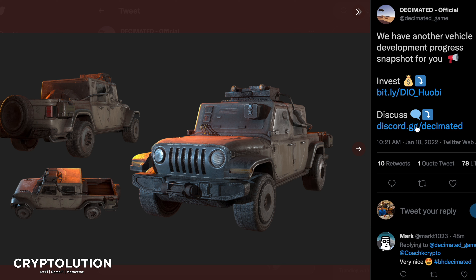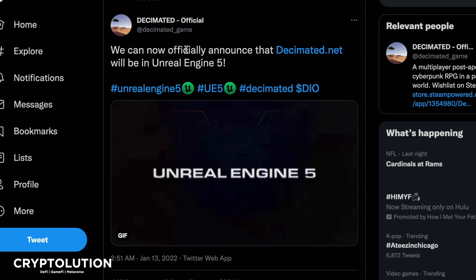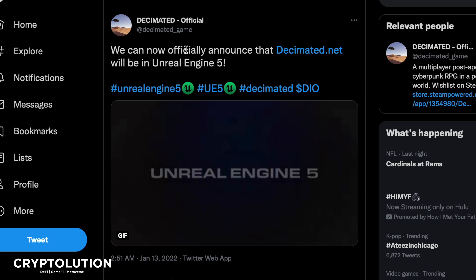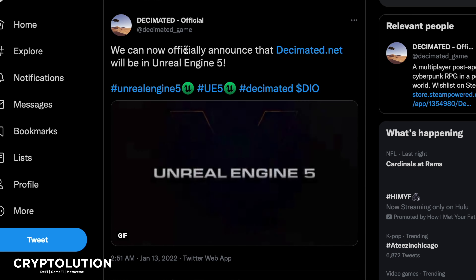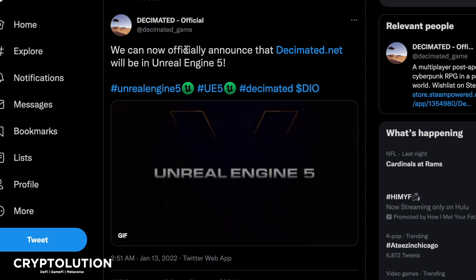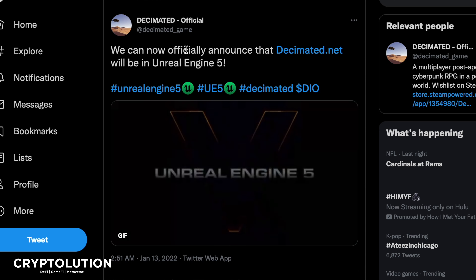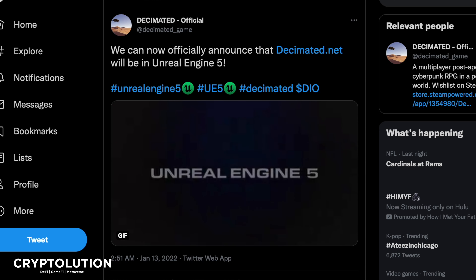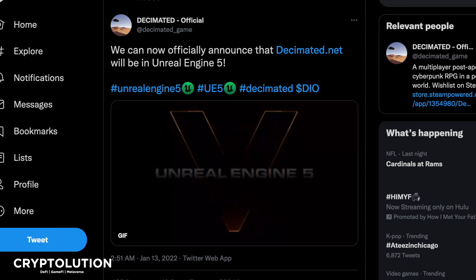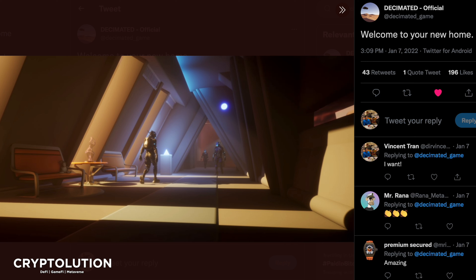As you can see, you need to invest — meaning buy the token — which you can do on Huobi, and you can discuss development on Discord. The next slide confirms they're built on Unreal Engine 5, which is awesome — the newest version. The graphics are going to be out of this world. As Unreal Engine updates their software, Decimated updates too, so any delays are just them keeping up with the latest technology.